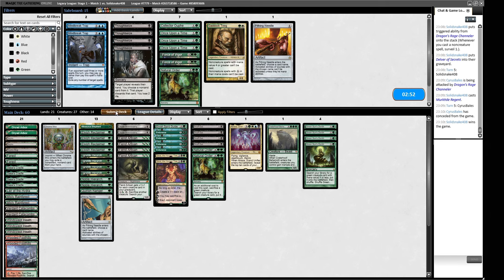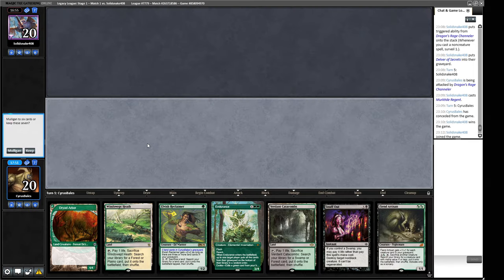I'm happy with how we sideboarded. I think we just go in again. That Ignoble Hierarch, if it wasn't countered, would have given us two more damage and the ability to push for nine that turn, as well as making our attack the turn before do one more damage — so it would have been lethal if they hadn't countered it. That's kind of interesting.